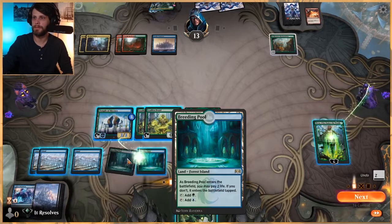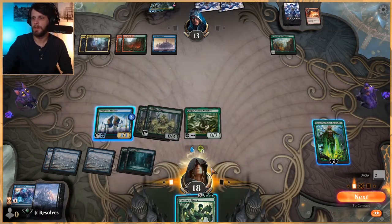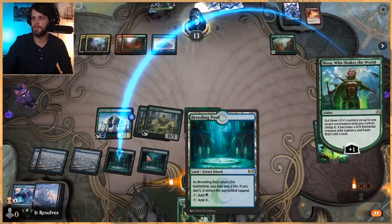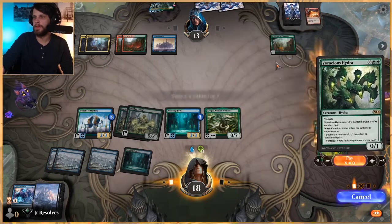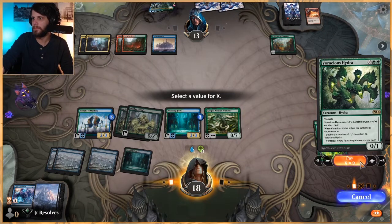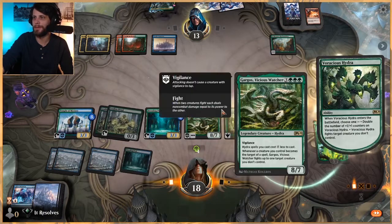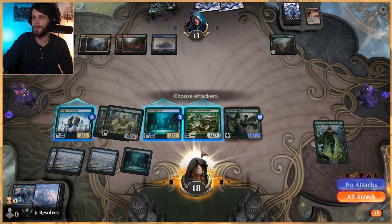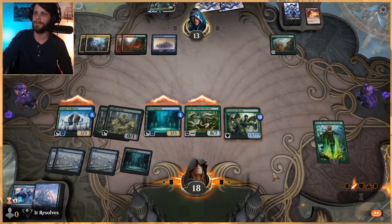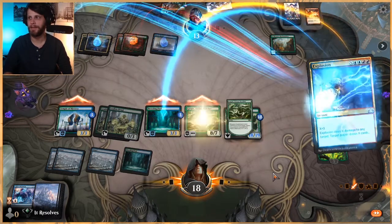Let's do this first. We're gonna do this for nine. We have four mana left over because of the Ozolith - always forget that it does work with the X stuff, which is super good. We're basically saying if they've got a removal spell that's gonna suck. Eight, nine, ten, eleven, twelve, thirteen, fourteen - this is a lethal attack, but I've gotta guess that they've got something. Explosion - yeah.